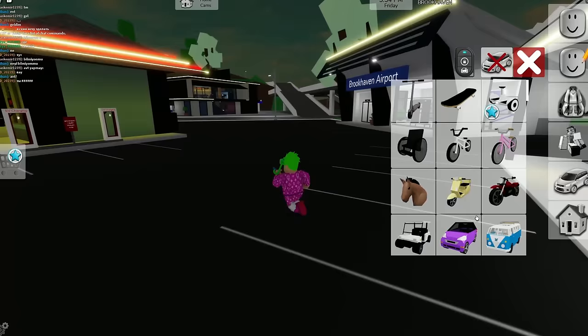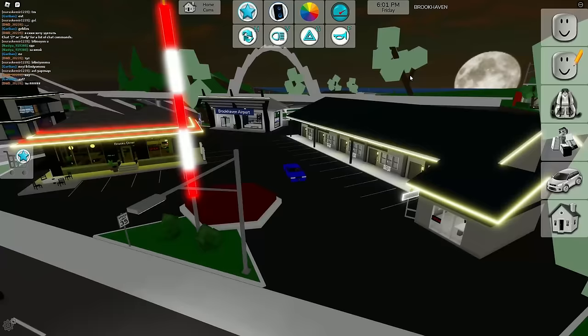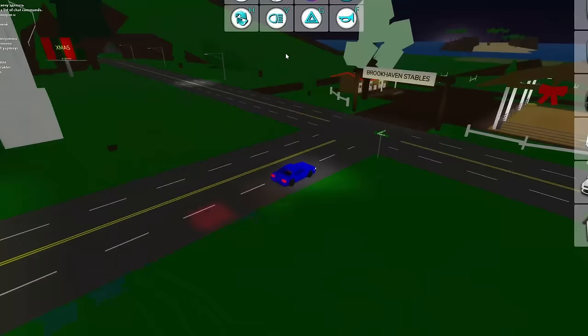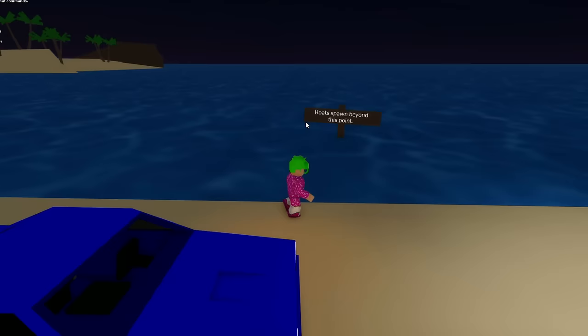Let's get the car first. I got my car right here and let's change the speed to 100. We gotta locate the ocean. It seems like the ocean is over there — or is it spreading all across the city of Brookhaven? Let's drive down this road. I see the ocean! Brookhaven is just crazy right now. We got a whole ocean and beaches, and there's a sign that says 'boat spawn beyond this point.'